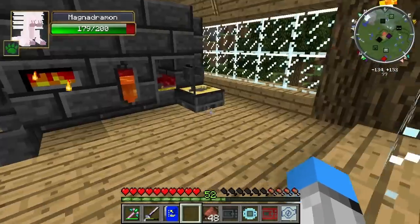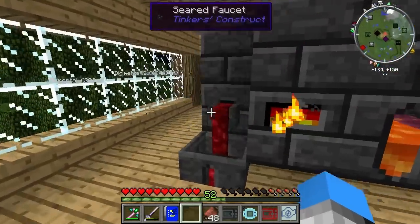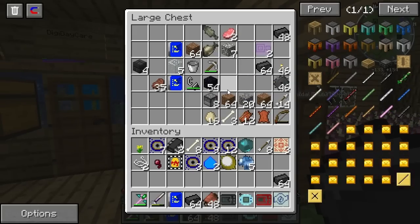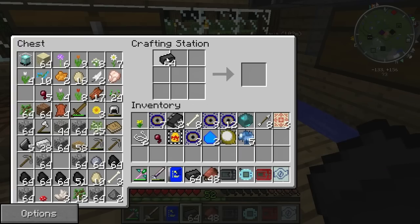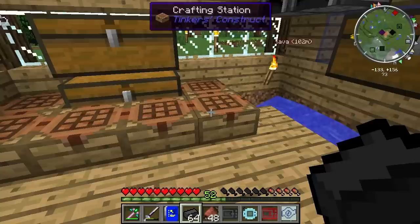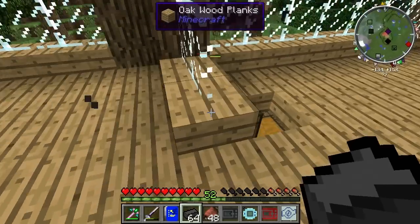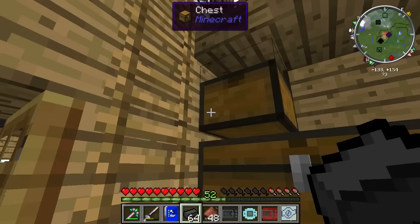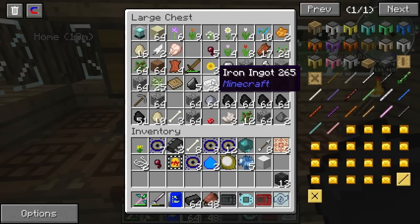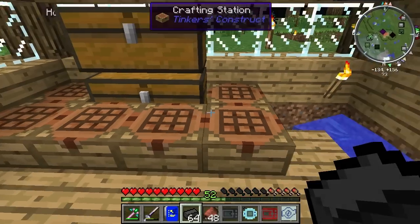I think we should have everything we need here. We've got a bunch of iron — definitely not a full stack. We're probably gonna need to go get some more iron. We need the seared bricks that we have here. Perfect, so we can make this super easy. We have enough for three stacks, but we need four blocks. We've got to have some more iron somewhere around here — there we go. We already have three, so we can get to making this thing.